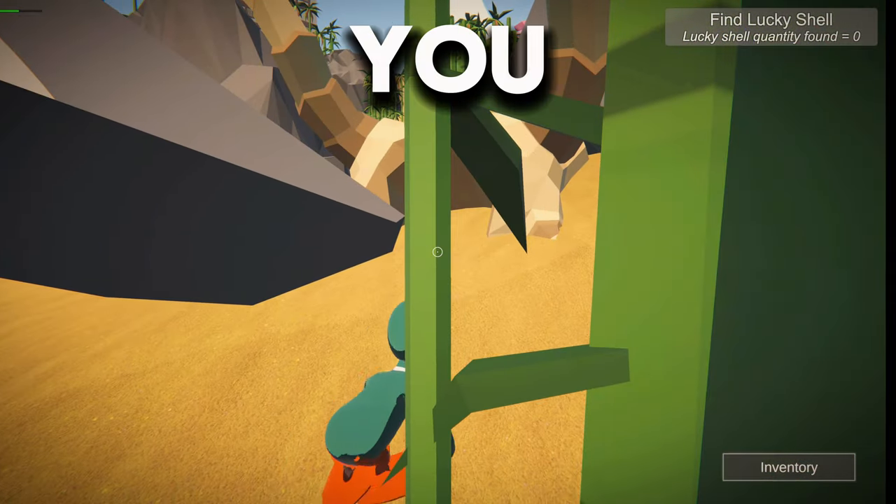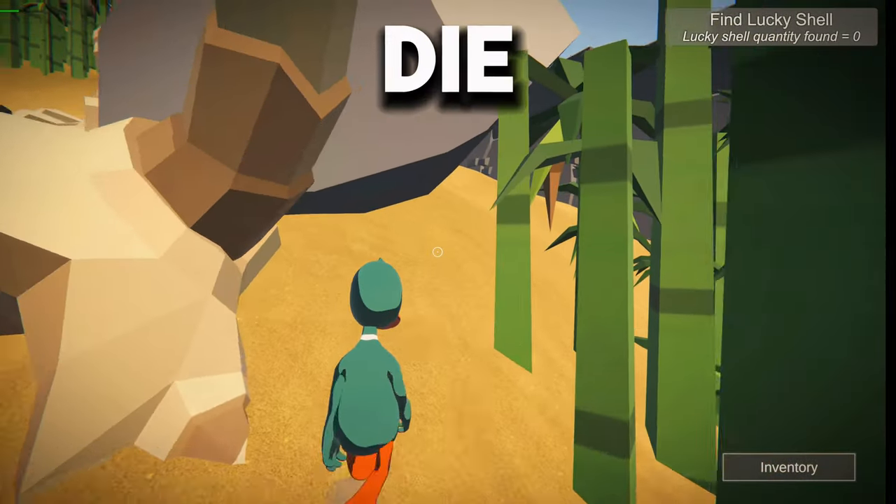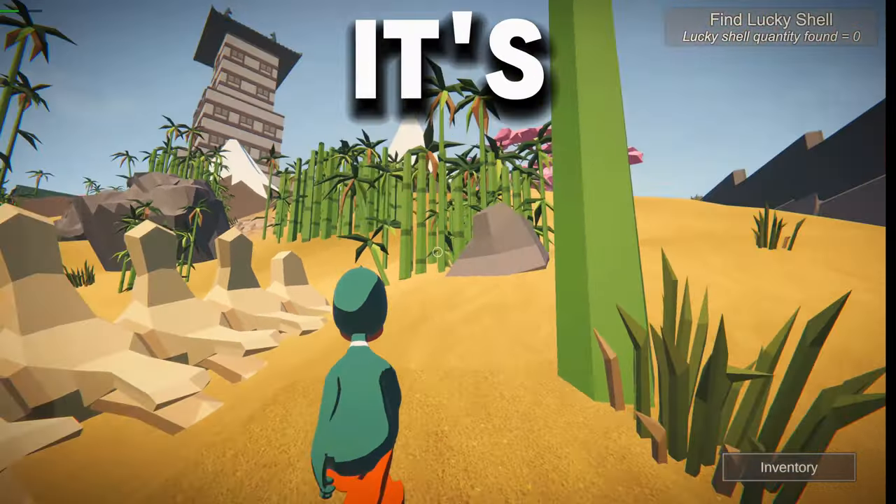If you die you will just go back to spawn, so it's really not a big deal. You'll go back to the start where the turtle is. But we are inside the wall, so now it's time to look for the lucky shell.